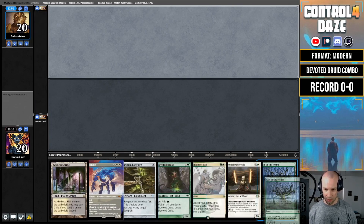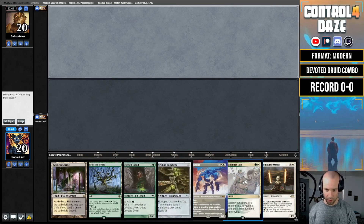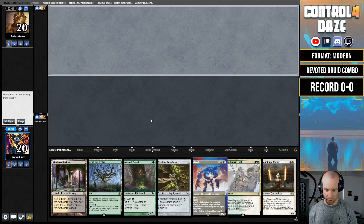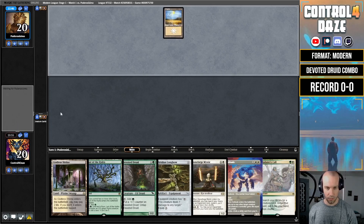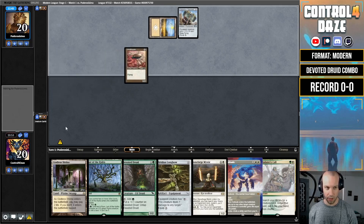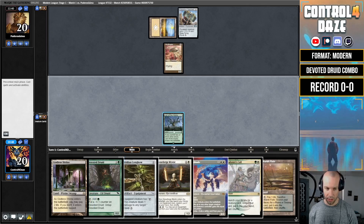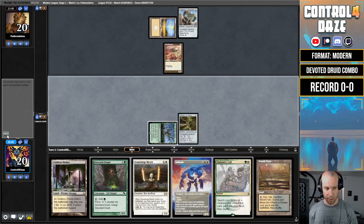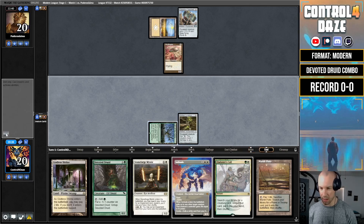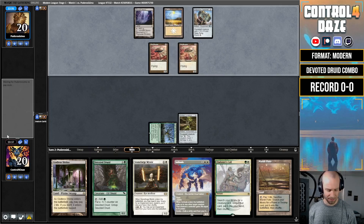Game two — that was a mulligan to six too. This hand is a keep: we have our Druid, our ability to get a Vizier, and the Longbow — so we actually have the combo. We also have a Solitude as interaction, so I don't hate this. Turn one Hammer, Ornithopter. We drew another land, play out the Lair and the Longbow and pass the turn. We don't really need the Longbow this turn because we can combo with the Lair. I think this is a turn-three kill.